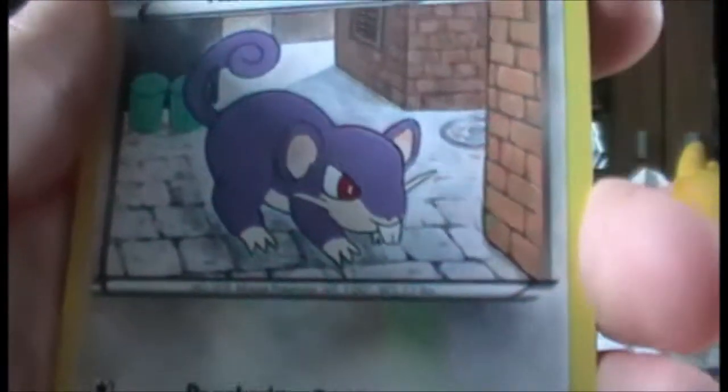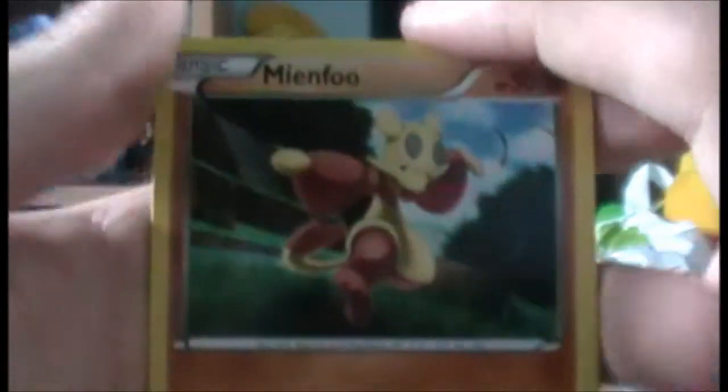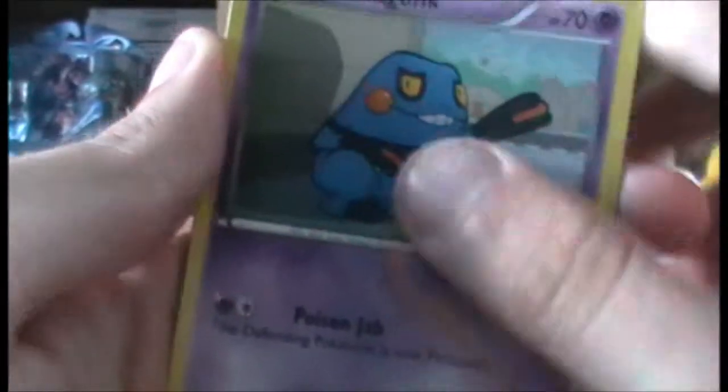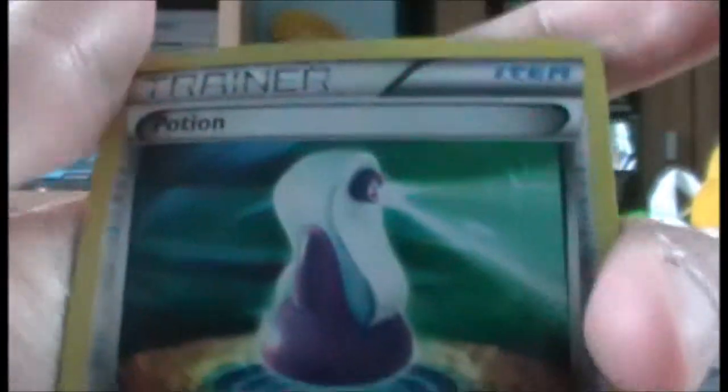Then there's a Rattata - that looks like it's in a maze. Another Mienfoo but with different artwork - a lot of sets have the same Pokemon on two different cards. Then there is Croagunk, the Pokemon that Brock had for a while - literally whenever he tries to flirt with someone it always hits him. Croagunk's Gen Four. We have a Mandibuzz - very good. And the reverse holo portion is very cool.